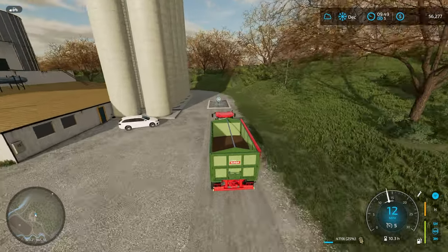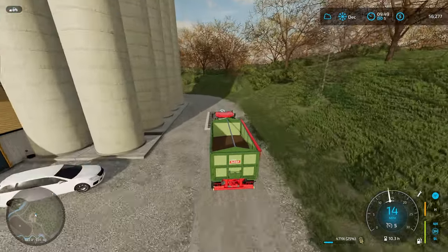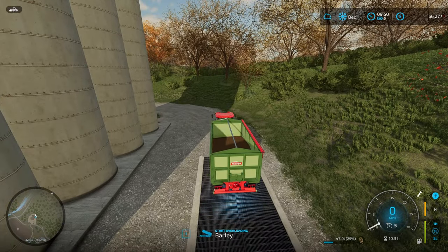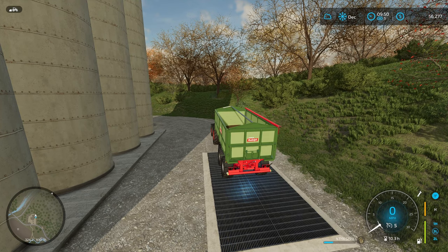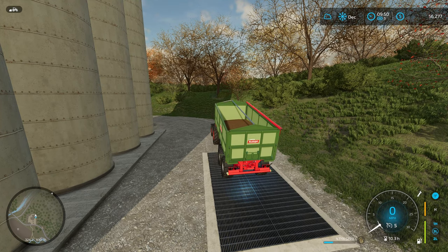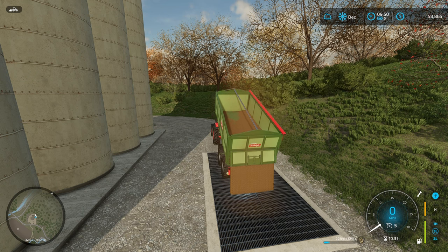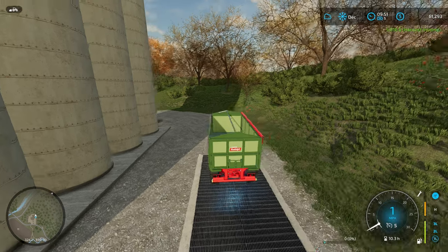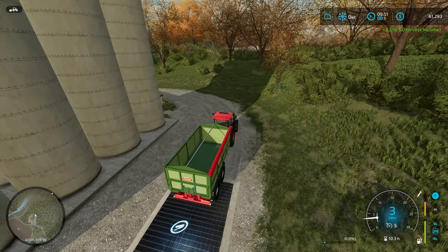Our second load is only 4,719 liters, which is going to leave us woefully short of the 96,000 dollars that we need to buy the mill. That brings us to 61,293 — that got us another 5,016 dollars. Let's park for a second and see what we can do about this.